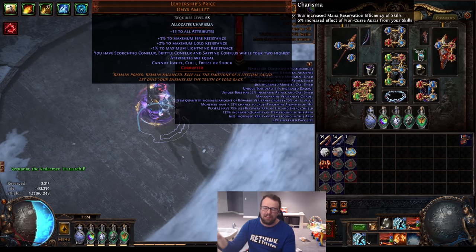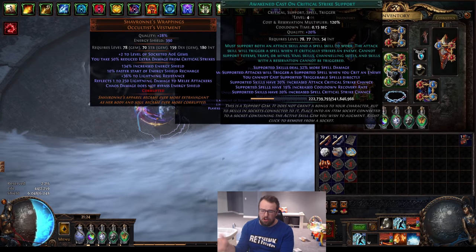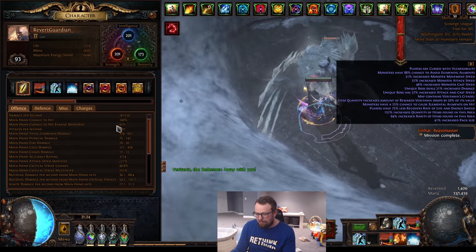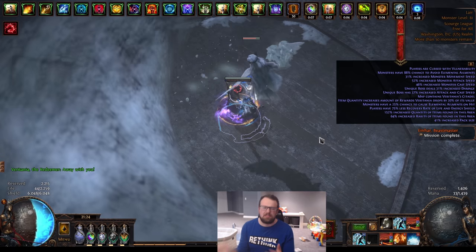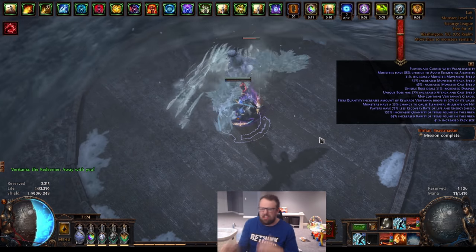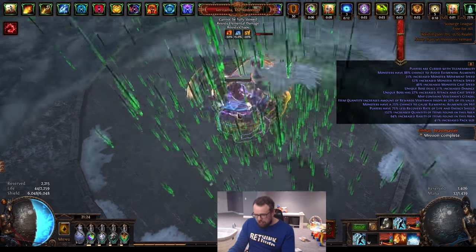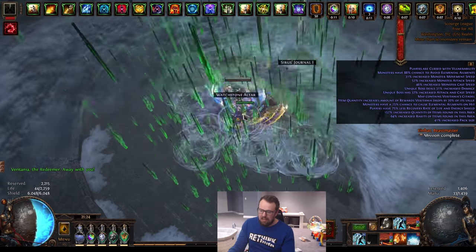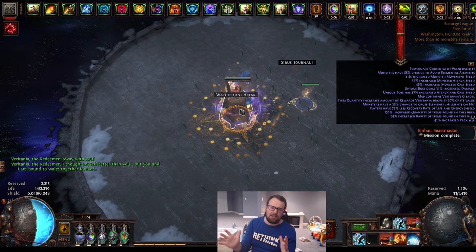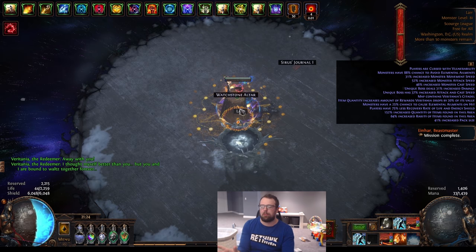I haven't yet balanced my CDR or attack rate — I haven't set up cast-on-crit perfectly and haven't capped accuracy, so there are still mistakes to fix to get the CoC procs tuned in. That makes a huge difference in damage output. I still think we do a decent amount of damage given this is a boss with increased HP — it's an A9 Veritania. I think that's a reasonable kill time, and I'm pretty happy with it. The build has decent clear, hits the whole screen while cycloning, and kills bosses at a reasonable rate.